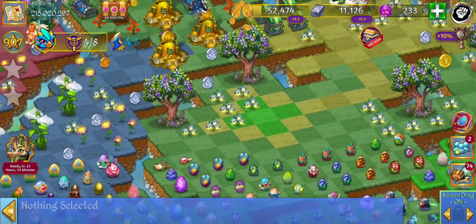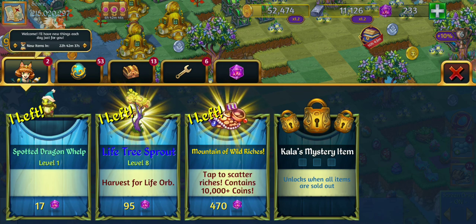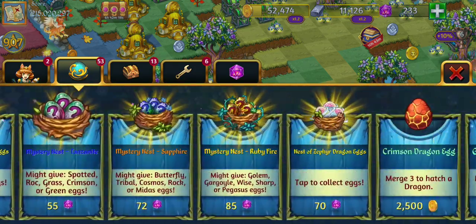Now I can buy some eggs and get those last few merges for this part. I'm working on getting level 10 of the green dragon, so I'm going to buy a bunch of green dragon eggs.